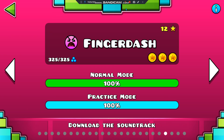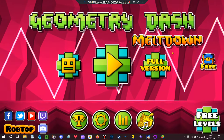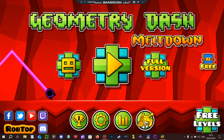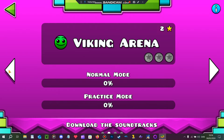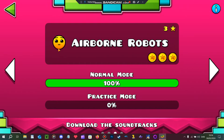So how exactly do you get this cube, along with all the other ones with a Meltdown logo, World logo, Sub-Zero logo, or whatever? To get the ones with the Meltdown logo, you have to actually open up Geometry Dash Meltdown. As you can see, there is a level called Airborne Robots in that game, along with some other levels like Viking Arena and The Seven Seas.